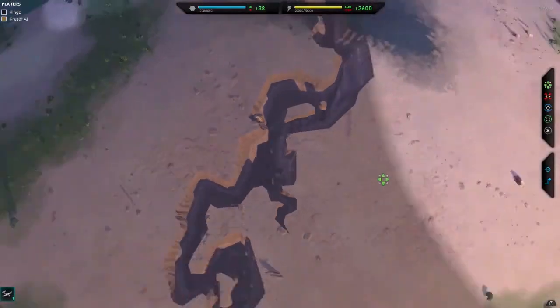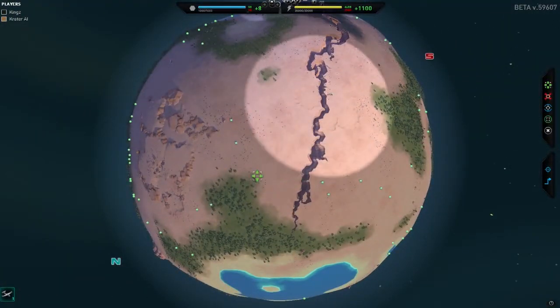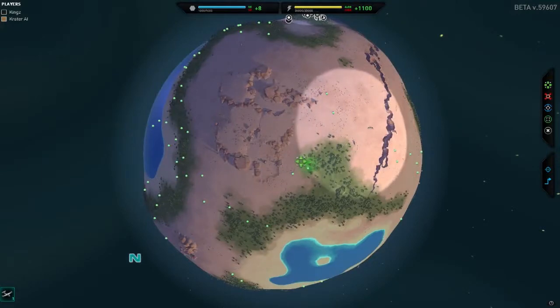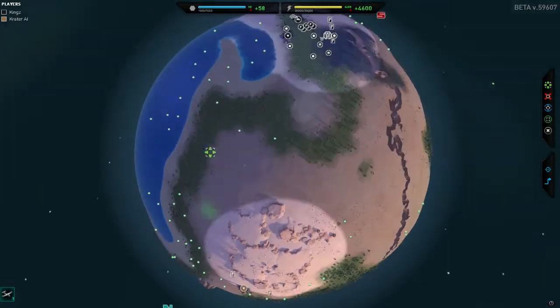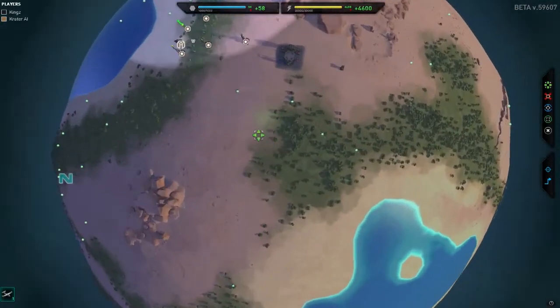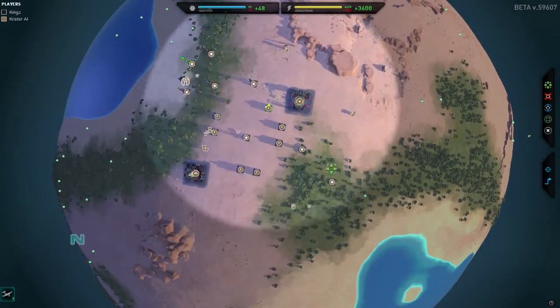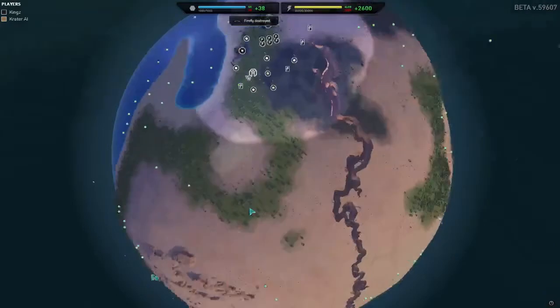We've got this nice ravine here which looks pretty cool. The moon we're going to smash into this planet is going to make a lot more than a crack, I can assure you. At the moment - there's something. We found something. It looks like we found the enemy base there. It looks like they're quite close again, so they're going to be attacking from the south.